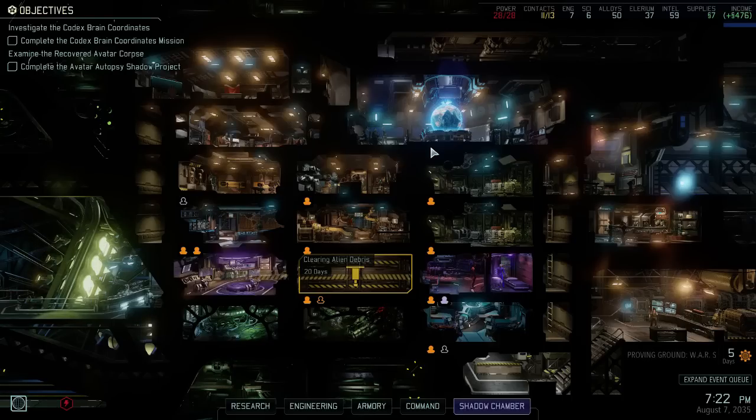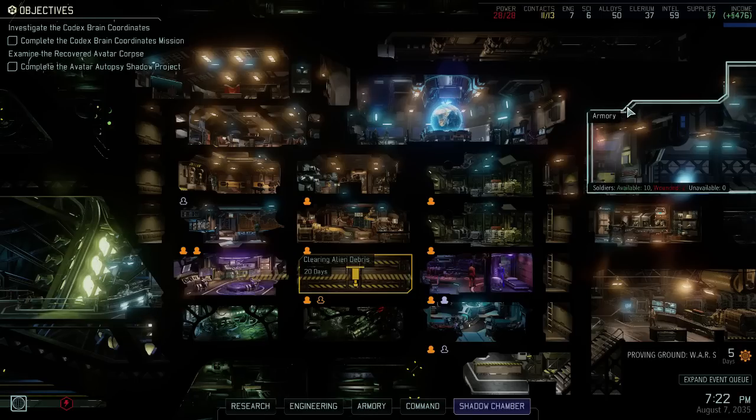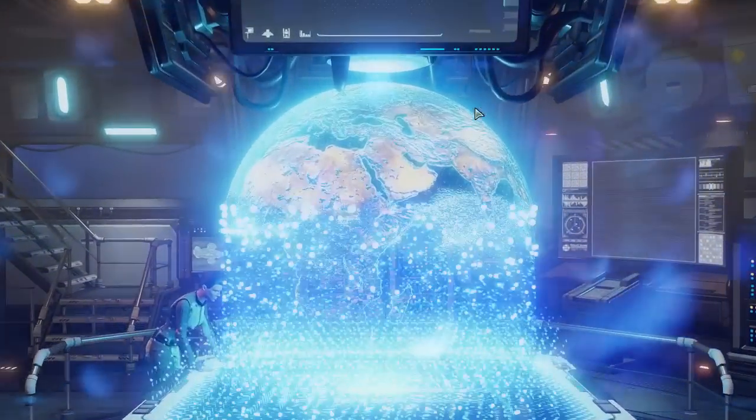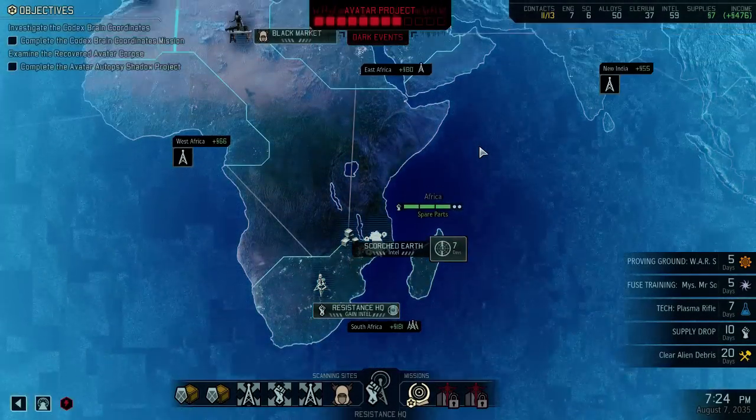Hello everyone, welcome back to XCOM 2. We had to end abruptly last time because my door went, but off camera I got some stuff done: I got the new engineer clearing debris, I equipped the gear we got, the 15% chance to get an insta-kill on Dragonakis, and I did something on the world map. I think an event popped up that said go here for intel, so I just moved there to remind me next time.